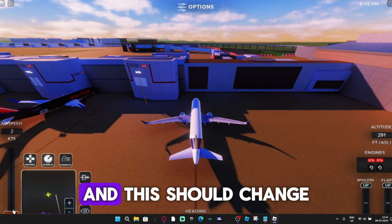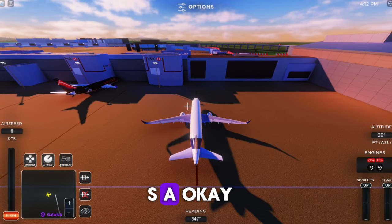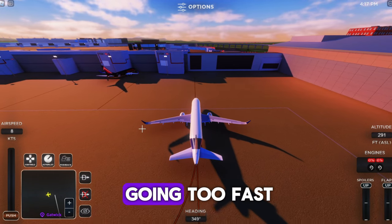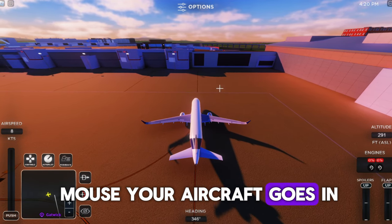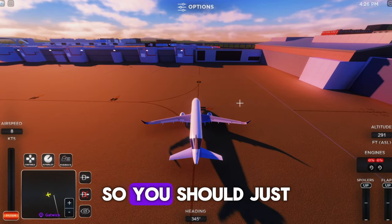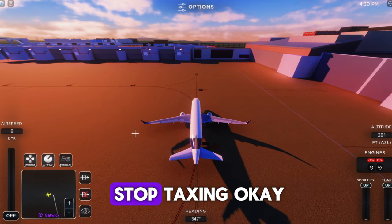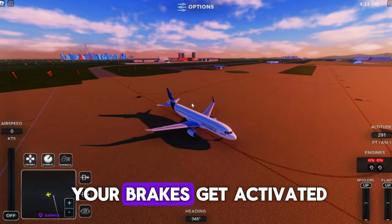You can either click the pushback button or press P — this should change to 'Push.' Your plane will start moving back. Press A to control it. B is for brakes on PC, so use B if you're going too fast. Note: when you move your mouse, your aircraft goes in kind of the opposite direction — this takes some time to master. Press P again whenever you want to stop.